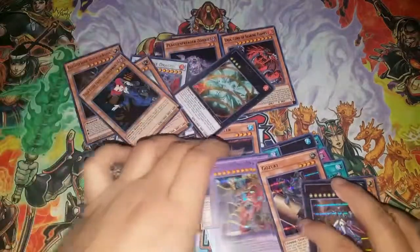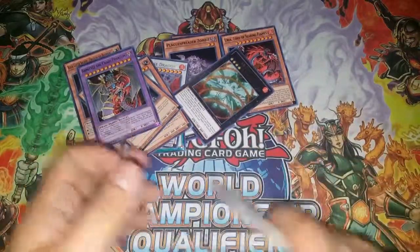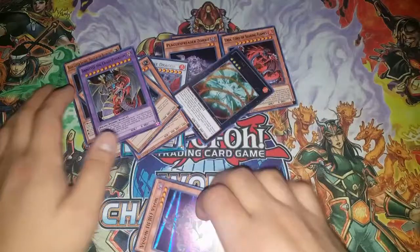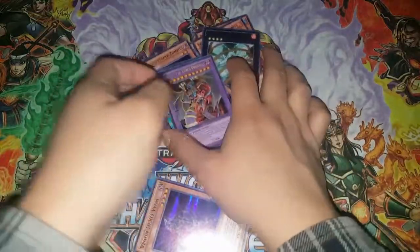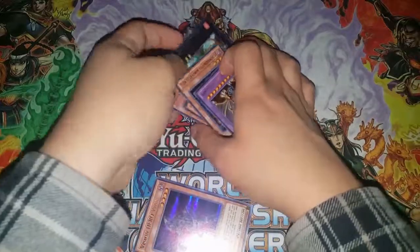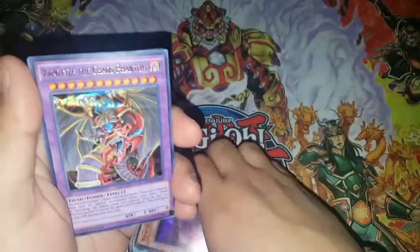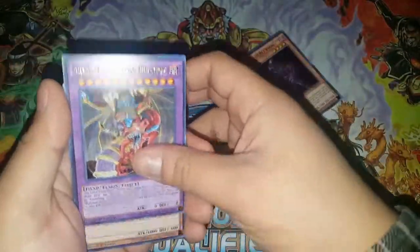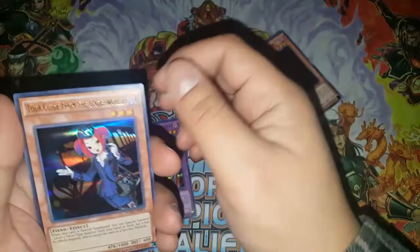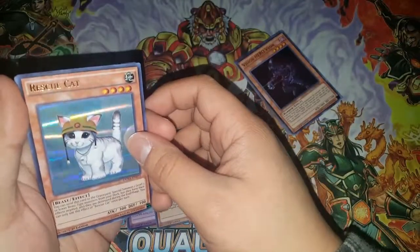Tour Guide is bae — I'm happy with that pull even though it's probably not worth much. I'm a little bummed I didn't get MX Saber Invoker, Trishula, or any of the banned cards other than Rescue Cat. For the recap: Armor Tile, Chaos Phantom for the new stuff; Tour Guide from the Underworld and Rescue Cat for reprints.